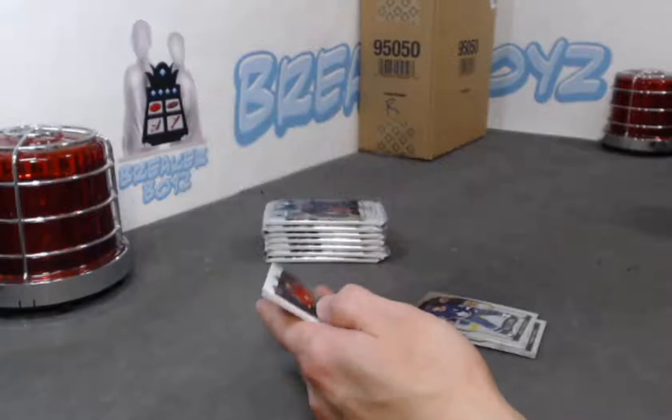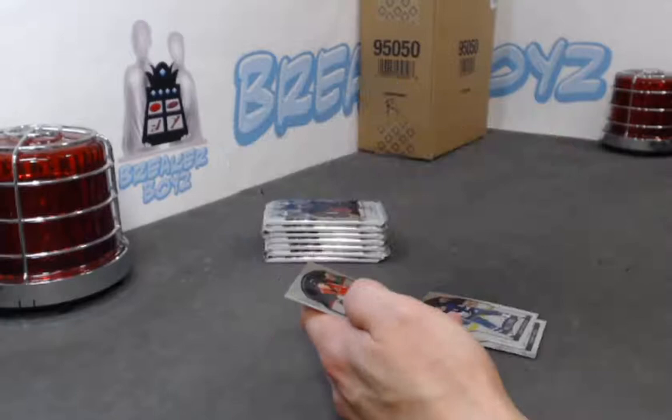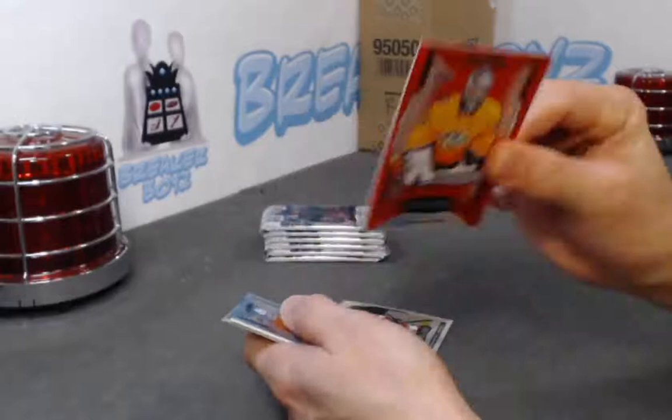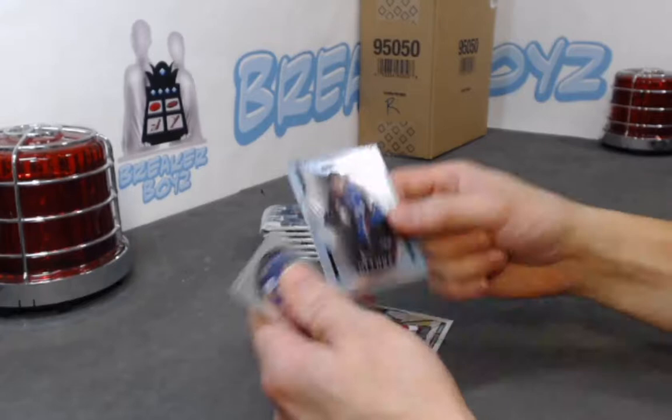Matt Kucherov black rainbow, iced out of Giordano, Alex True SP rookie. Connor Ingram red rainbow, Phillip Broberg double rainbow, Byram SP rookie, Nick Robertson base rookie.